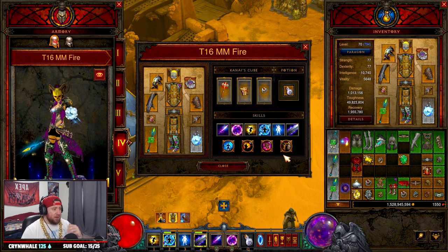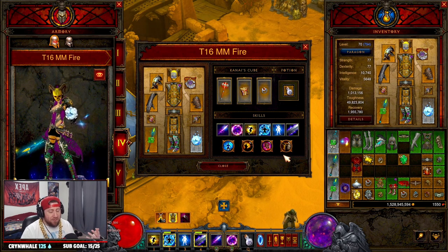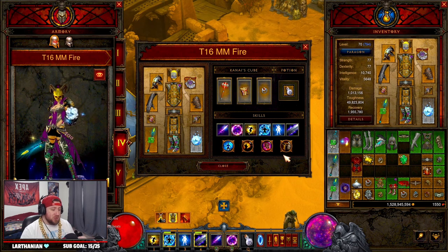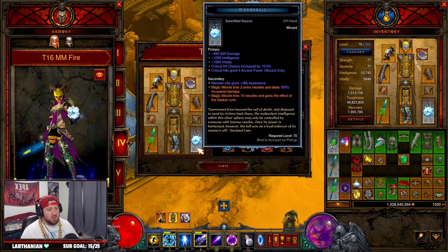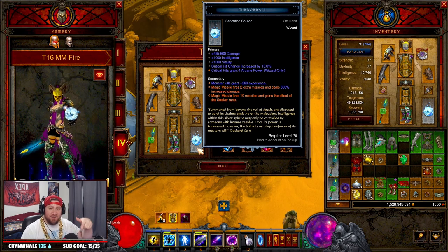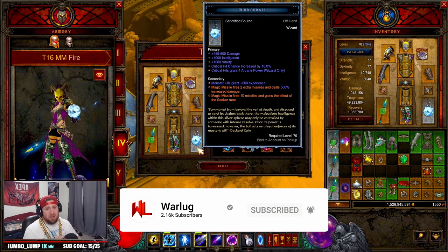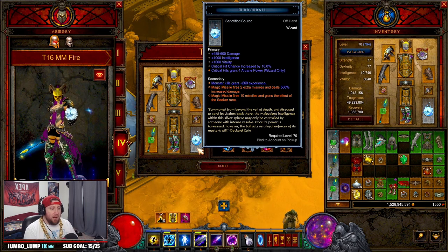That's the build — the Wizard T16 farming Magic Missile build, which I think is really cool and very pleasing to the eye. It's very easy to use, so if you're a Wizard main, definitely consider this for your T16 runs. I still think Firebirds or DMO might perform better overall, but this build is really fun and different. If you wanted Magic Missiles to work as much as I did this season, try it out and let me know what you think in the comments. Drop a like, subscribe if you're new, and as always — stay gaming, catch you in the next one.